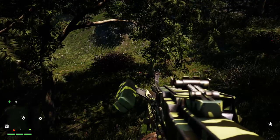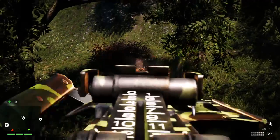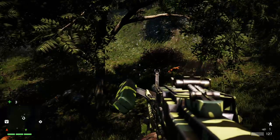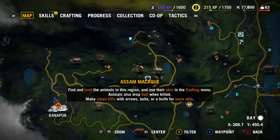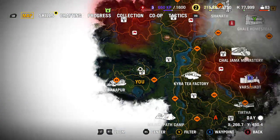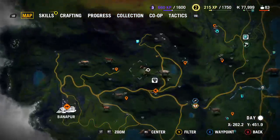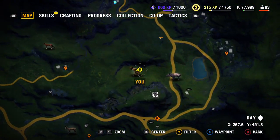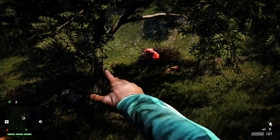Good afternoon everybody, this is Liv Newt and this is a video on Far Cry 4 — this is a farming location. You just go to your map very early on in the game; you start off here and as soon as you get the main wider map open, you want to go to the little monkey bit, just go to the back of his monkey, and that's where I am just now.